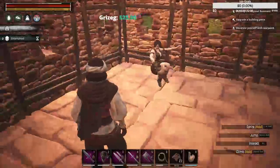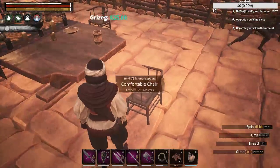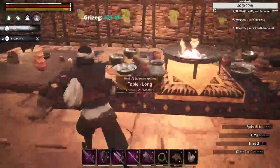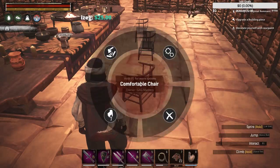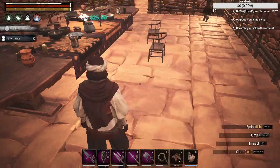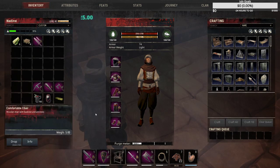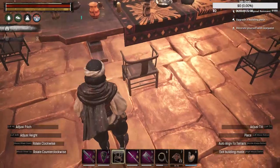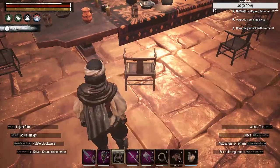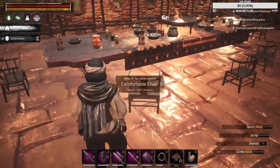One of the crappy things about the game is the chairs - if you choose to sit down sometimes it puts you in sideways or backwards. That's an error the developers need to address and fix - it's not that hard to fix. I actually did a video on sitting in a chair in UE4. Like for example, I don't like this chair placement, so I pick it up, return to inventory, grab it, and place it a little bit closer to the table. It's easy to pick up stuff and reposition it.